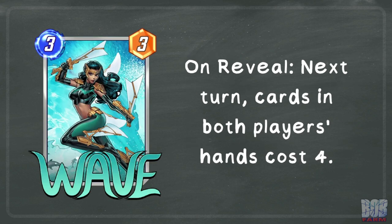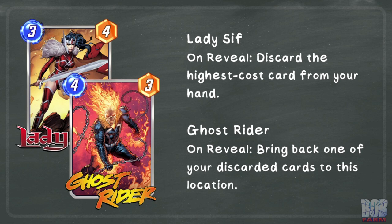Now there are a few ways we can manipulate the game to regain control from Agatha. One of those ways is Wave. If Wave is the only 3-cost card in your hand on turn 3, Agatha will play her, and then on turn 4 she will play herself. This gives us control back for turns 5 and 6, plus you got 14 power onto the board on turn 4.